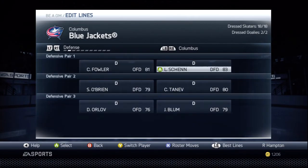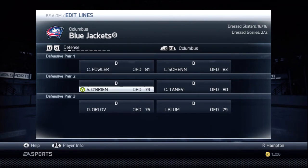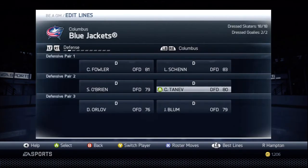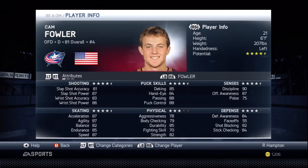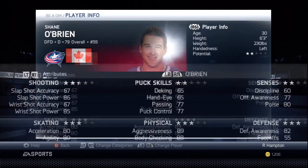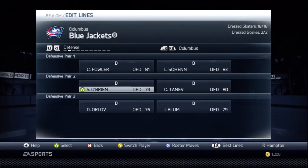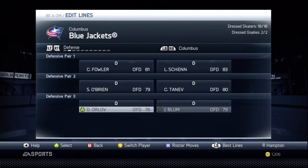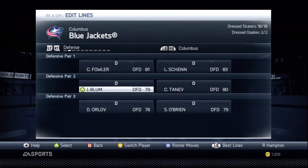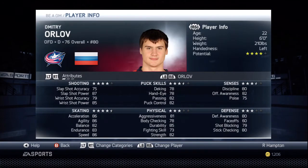Luke Schenn, we want him. For defense, do we want Tanev or Fowler? Tanev is three and a half green stars and 80 overall, Fowler is four and a half gold stars — yeah, we definitely want Cam Fowler. Shane O'Brien might get moved down to the third or fourth line. We'll move Glum up and that looks perfect.